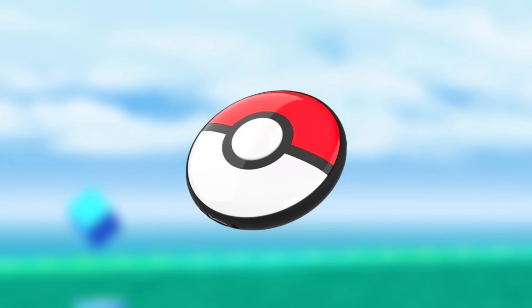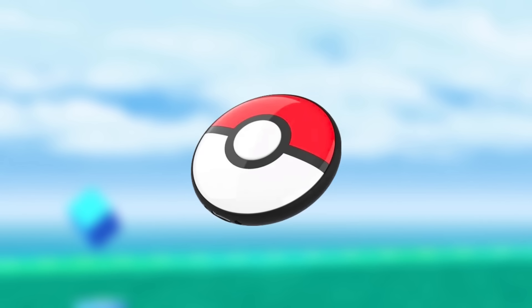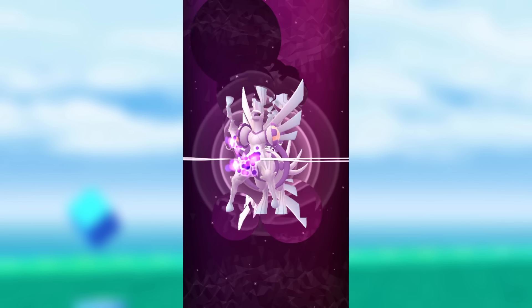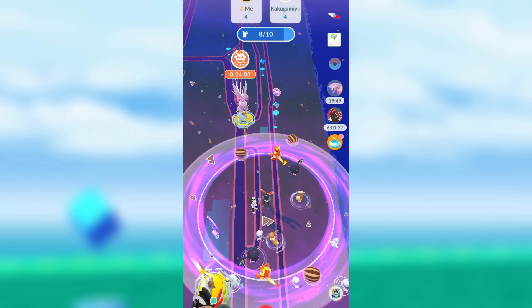I recommend connecting an auto-catching device like a Pokemon Go Plus Plus and going through your research stack whilst your auto-catcher works in the background. If you have the resources, I would also recommend using Origin Dialga's Roar of Time Adventure Effect to extend your Star Pieces duration during the event. Alternatively, you could use Origin Palkia's Spatial Rend Adventure Effect to extend the Pokemon encounter radius so you can catch more in a given area.